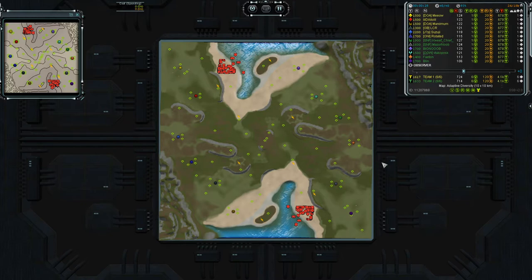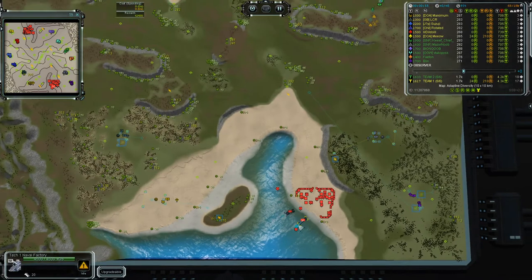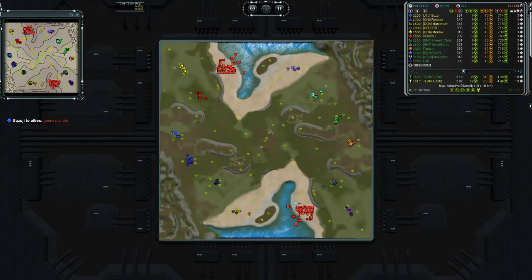Hello and welcome guys, today we have a six versus six on Adaptive Diversity. Really good player Suzuki here, and all the others around 1500-1600. My balance is 93, so it should be pretty even. Strangely there is this base here, lots of mess but also defenses — no TMD, tech mexes, GPDs, etc.